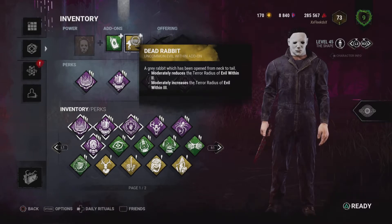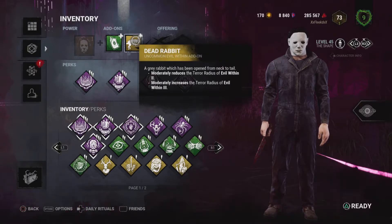Dead Rabbit is really, really good. It moderately reduces the terror radius during Evil Within Tier 2.